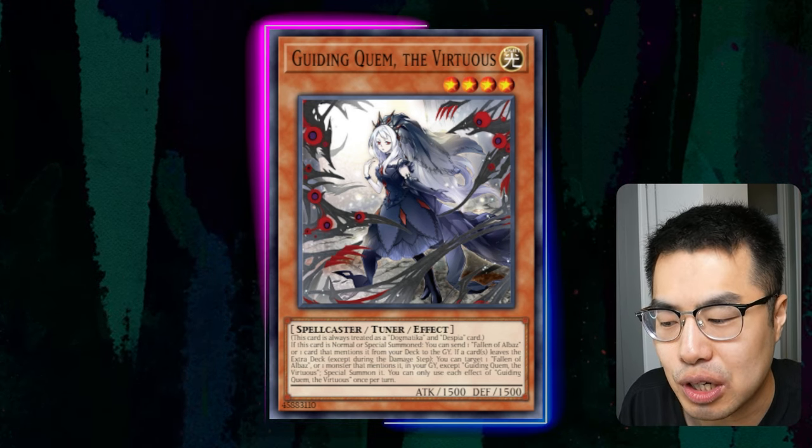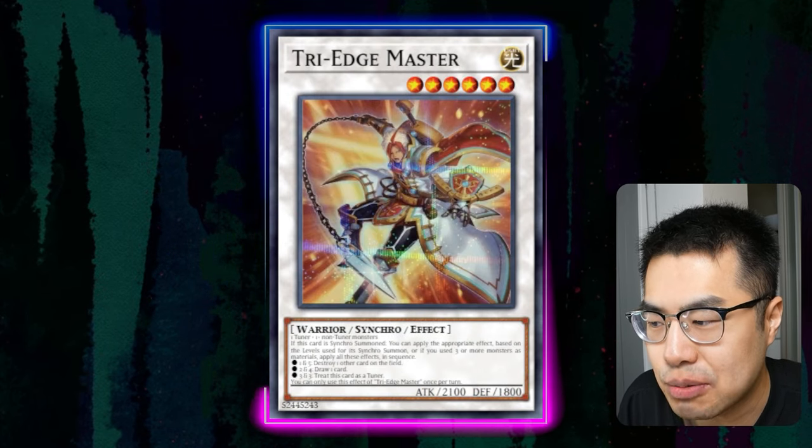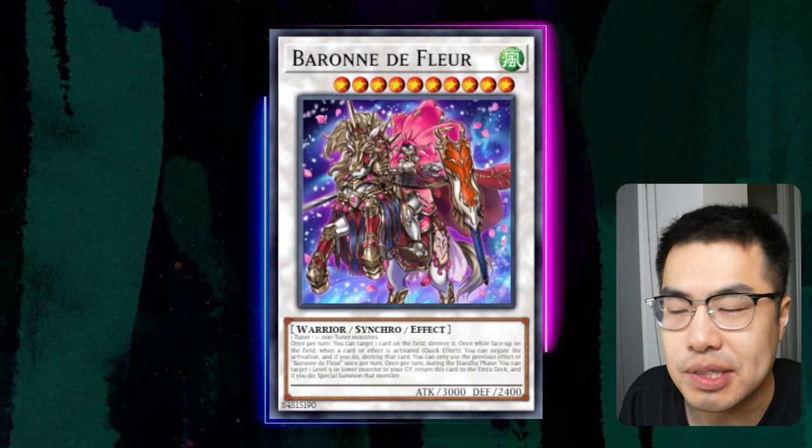That's just really nice for you to link climb, start going off into things like the Coral Dragon or, in the case of the Tri-Edge Master, if you have any other Tuner. And then from there, you can just go into your heavy, powerful Synchros like Baron de Fleur.